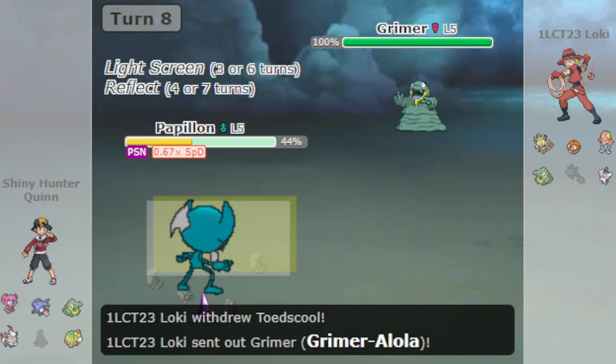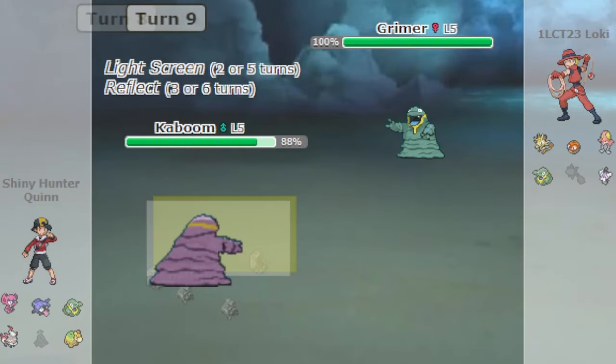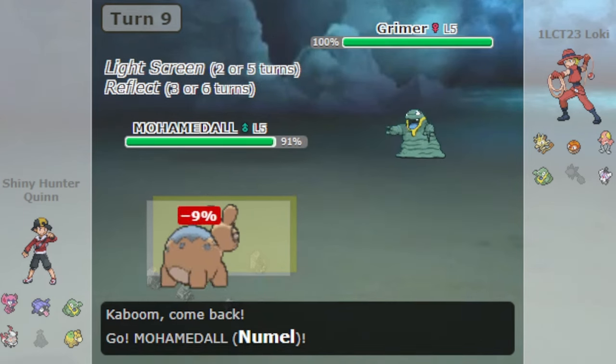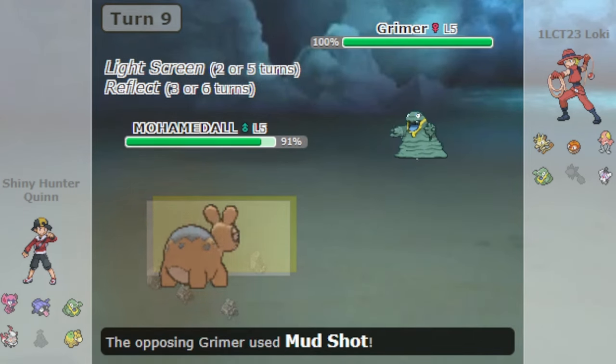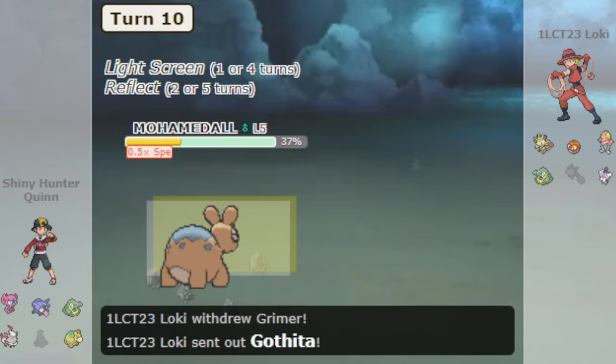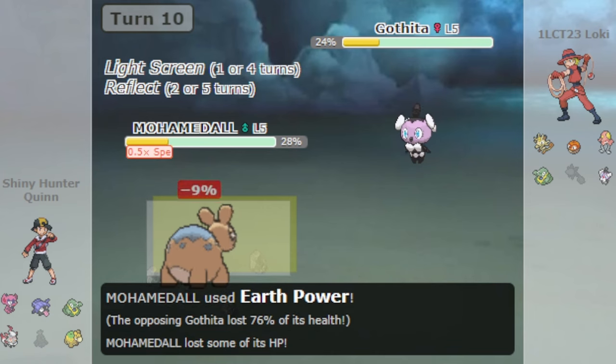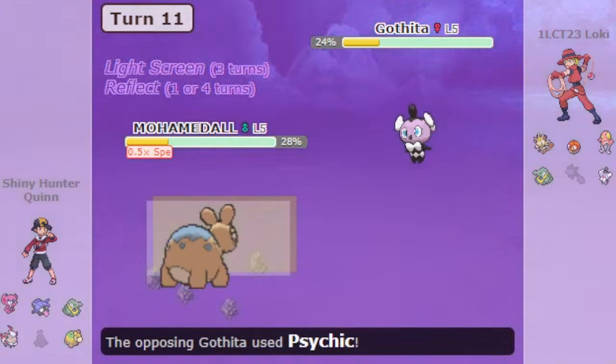Last but not least, let's talk about Mud Shot. This move may seem like a simple choice, but it offers Grimer some much needed coverage. Mud Shot is good at handling other Grimer, Glimmet, and other various ground-weak Pokemon that Grimer usually struggles to deal with.